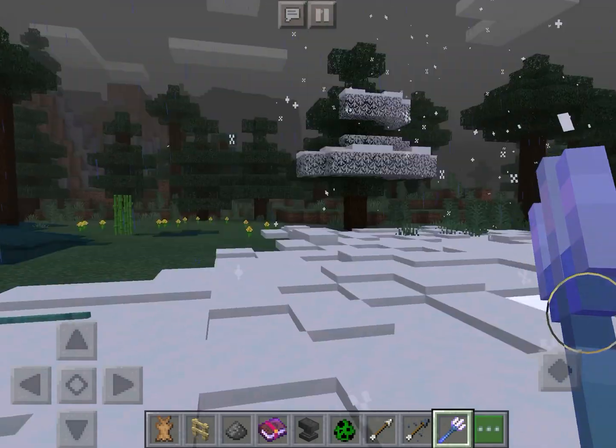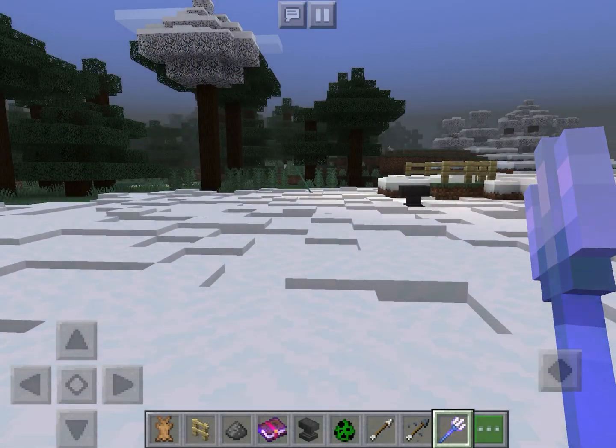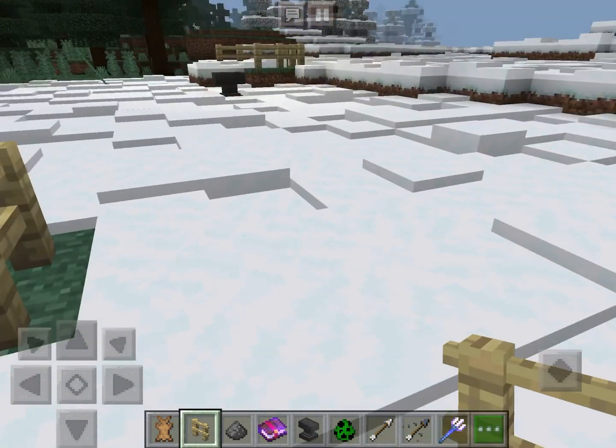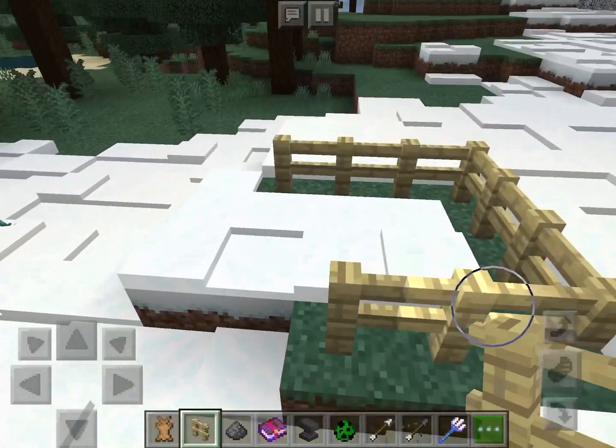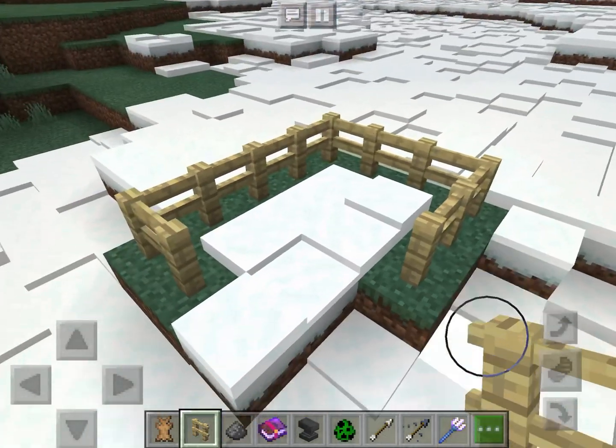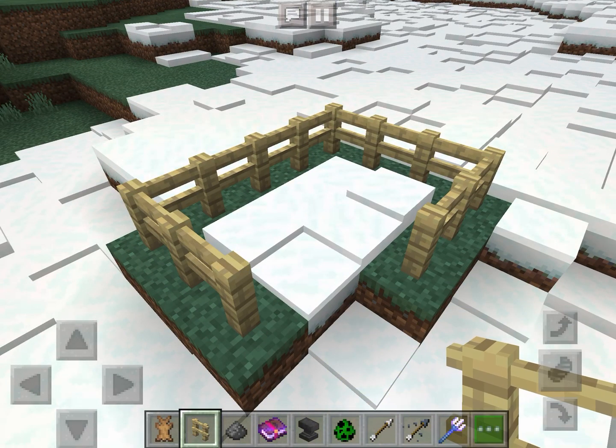So if you want to spawn an electric creeper, or I guess a charged one, you first make a trap with the fences. I already made a trap here. I am in creative, guys, so I can show you quickly, instead of having to take like that — I don't know how many hours.